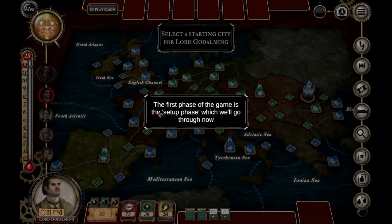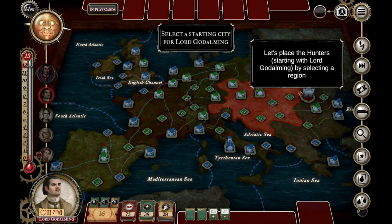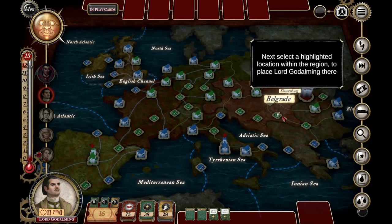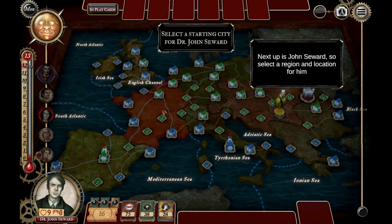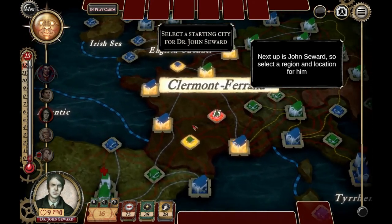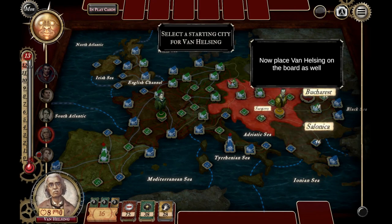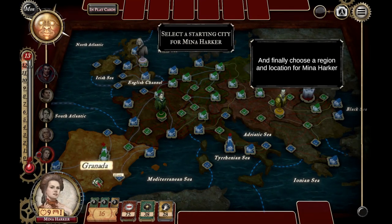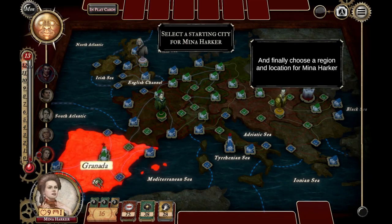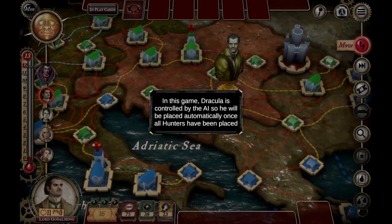Let's set up a game of Fury of Dracula. The hunters and Dracula get placed in order — Dracula always comes last. We'll start with Lord Godalming in Belgrade, then John Seward in France, Van Helsing up in Britain, and Mina Harker — let's put her in Granada or somewhere more central. Dracula is controlled by the AI, so he'll be placed automatically. Once everyone's been placed, we can begin the game.